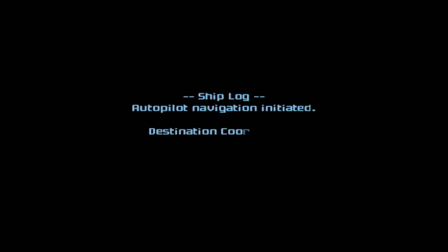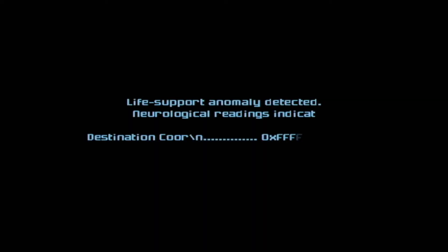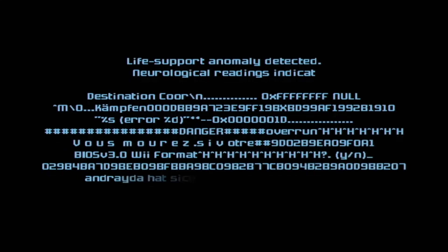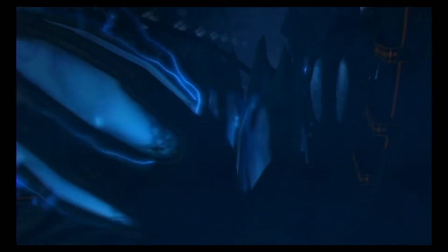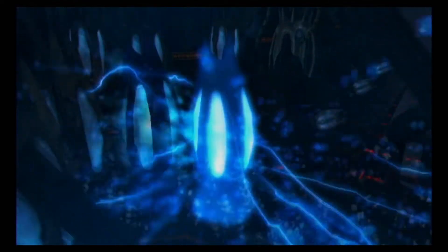Ship Log: Autopilot Navigation Initiated. Destination Coordinates: Planet Norian, Kalandor Region. Life Support Status: Cryogenic System Stable. Heart Rate 15 BPM. Blood Pressure... Life Support Anomaly Detected. Neurological Readings Indicated. Destination Cor— Following the events of Metroid Prime 2, the Space Pirates returned to Aether to gather as much of the phazon that they could from the environment and the atmosphere. However, in the process, they managed to pick up something more than they bargained for.